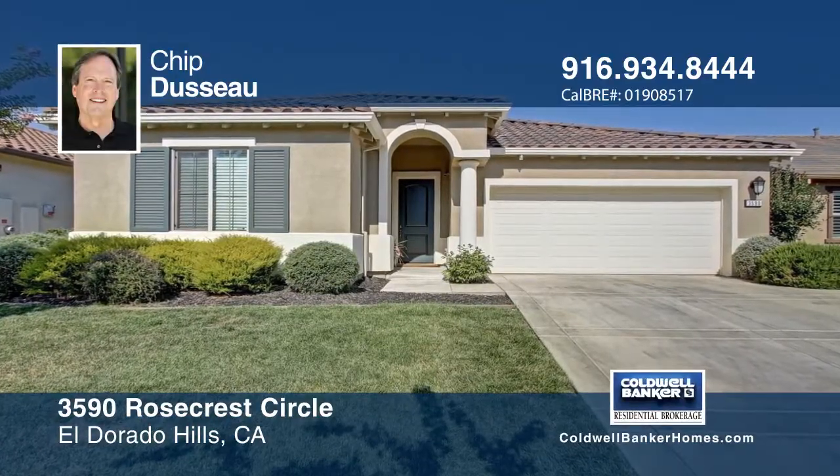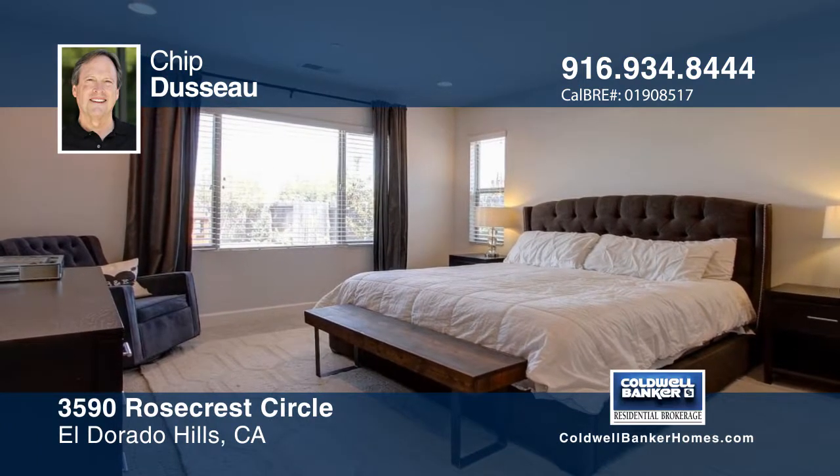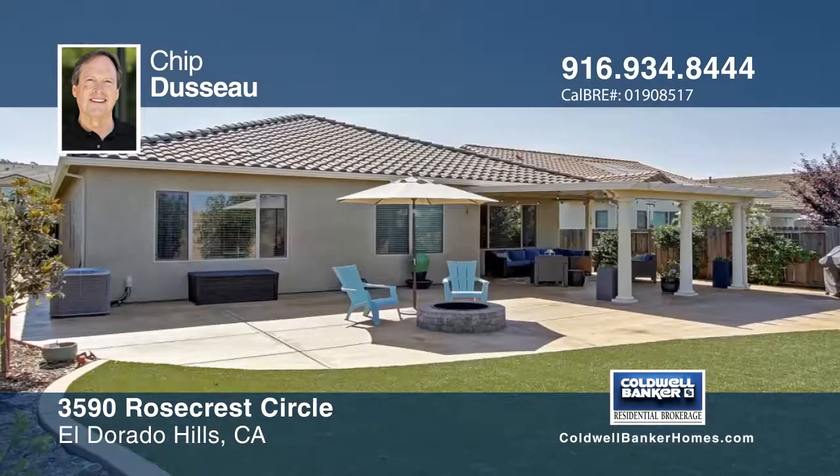Welcome to Blackstone's Sagewood Community in El Dorado Hills. This beautiful one-story home features three bedrooms plus an additional den or guest room. The inviting open layout concept is a must-see.